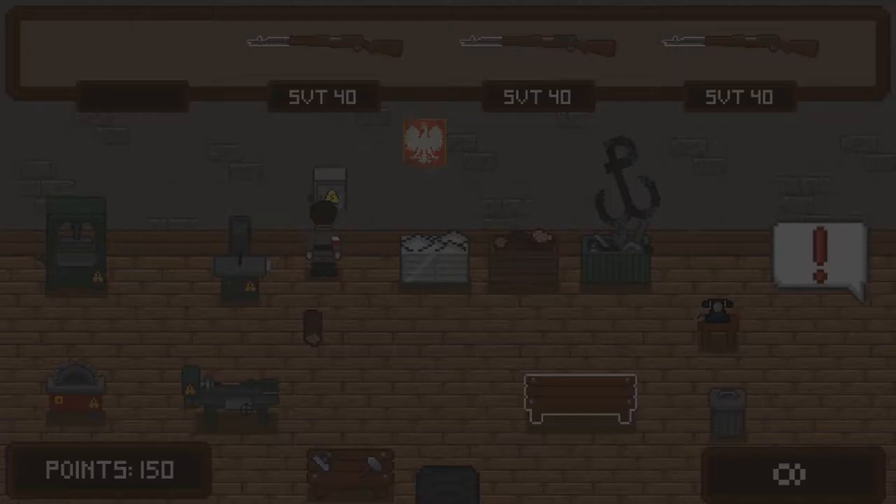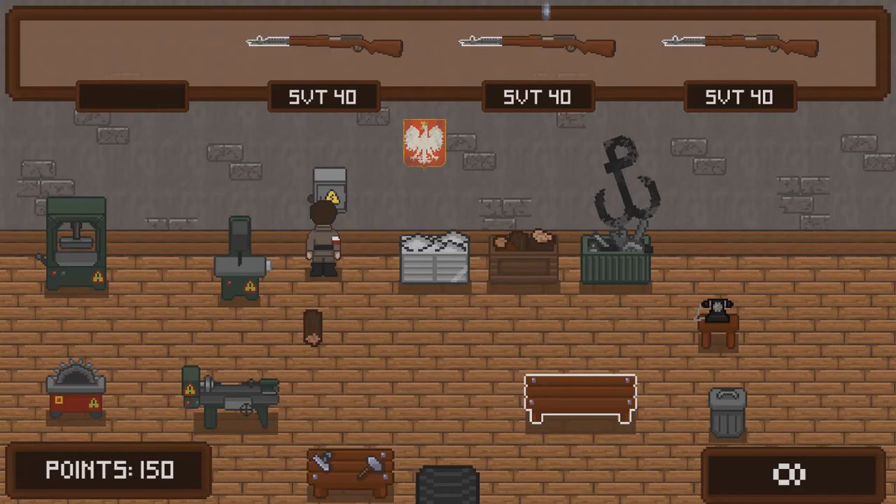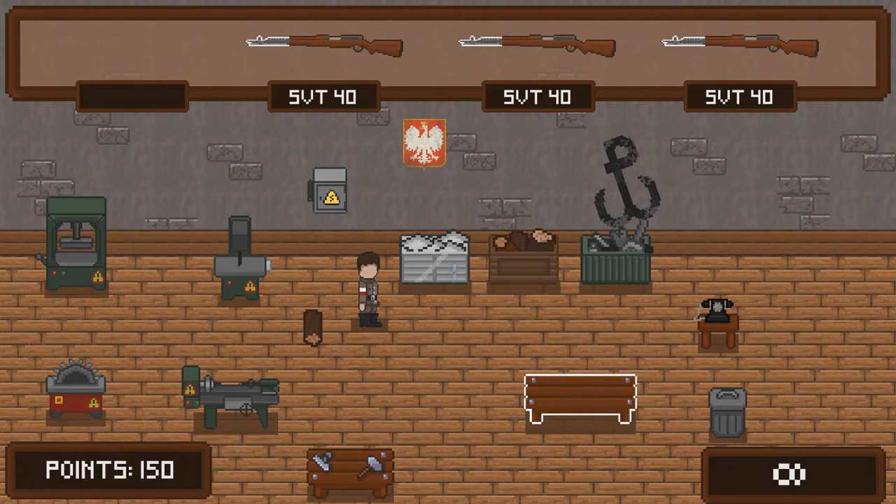Okay this part I know, I've been doing this constantly. When the power is off you can't use the machines. When the enemy exits the room you can turn on the electric box again. You finish the general tutorial - if you want you can try all the things in the workshop, or you can leave by pressing escape and the menu button.